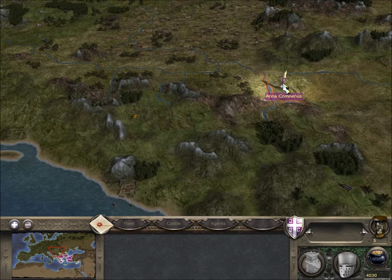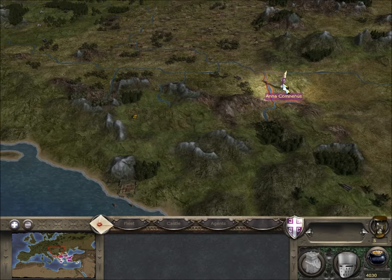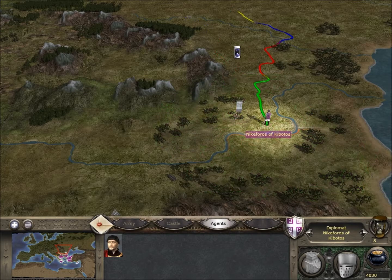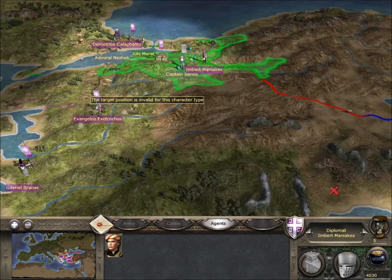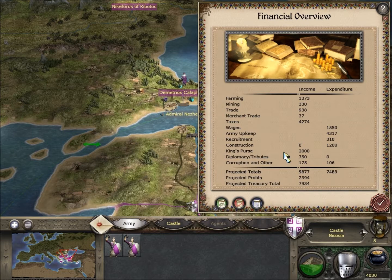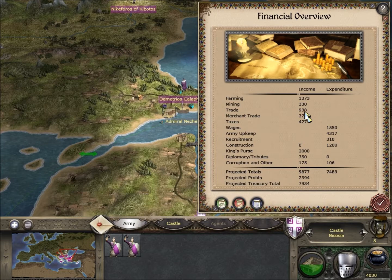We're going quite well at the minute. We've got 4,000 florins and this is the advantage of setting your economy up early - we're not struggling for money. We aren't at war with any factions that are going to be a drain on our resources. And as you can see, we've got really good projected profits - obviously this is before we've spent anything. You can see my mining's coming in, my farming's bringing in income from the land clearances that we made. Merchant at the minute is making very little, but we can get that up hopefully by the end of this episode.